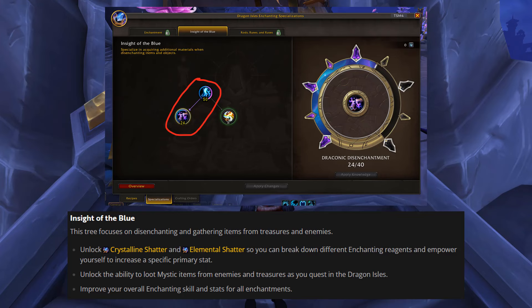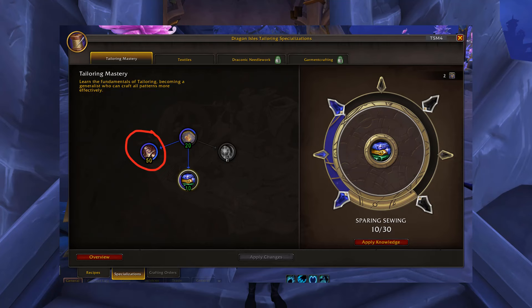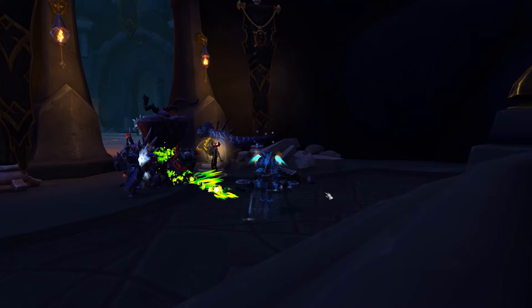The main item we're after is the resonant crystal, which sells for about 150 gold on NA and around 300 gold on EU. For tailoring, this spec will give you extra cloth when you're killing the mobs, which can help add up while you're doing this farm.